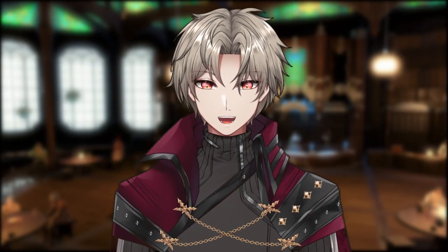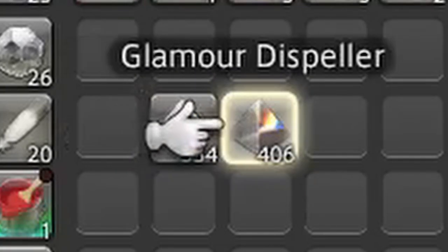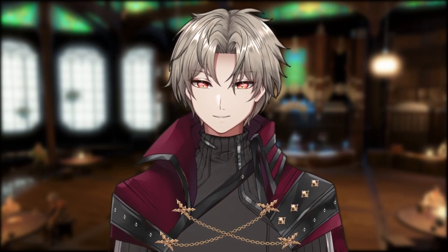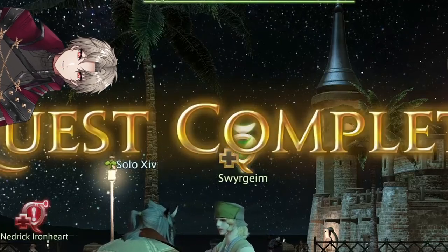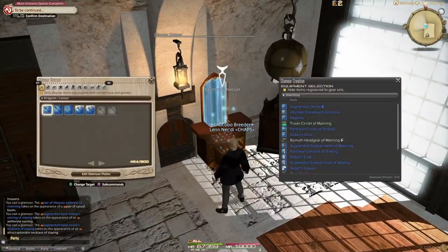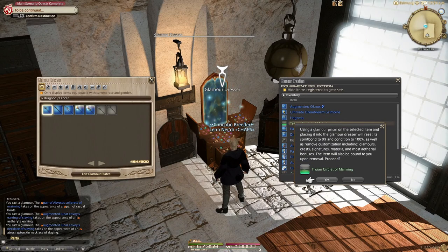Now that you've unlocked glamouring, you're going to need glamour prisms and probably dispellers. Prisms let you glam things; dispellers make them go away. I get mine from Grand Company Seals — you might not have that unlocked yet, but it's pretty simple to do. Best case scenario, you should have 12 prisms as a reward for helping Swagium get some vitamin C earlier. You can glam from your menu, costing one prism every time, or store items in the glam dresser at the inn, effectively only using one prism to store it and letting you glam that item infinitely through this method.